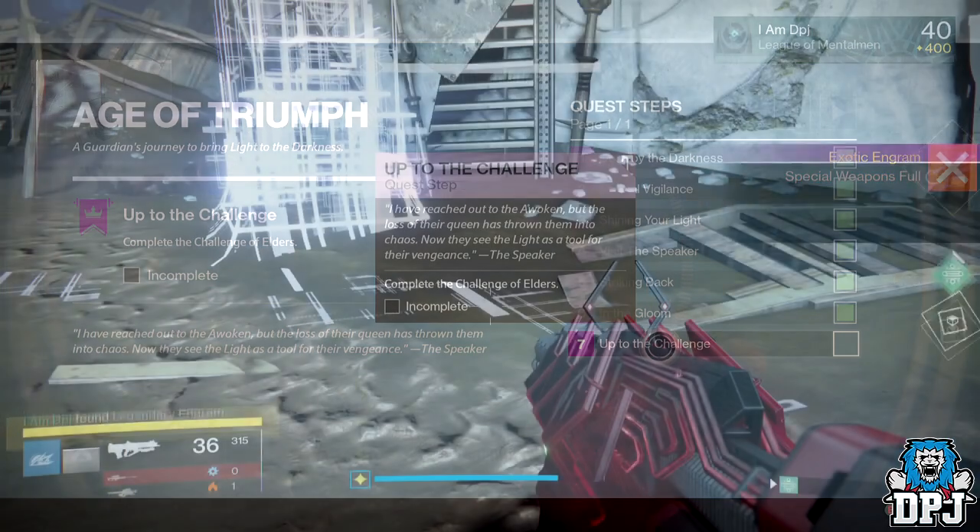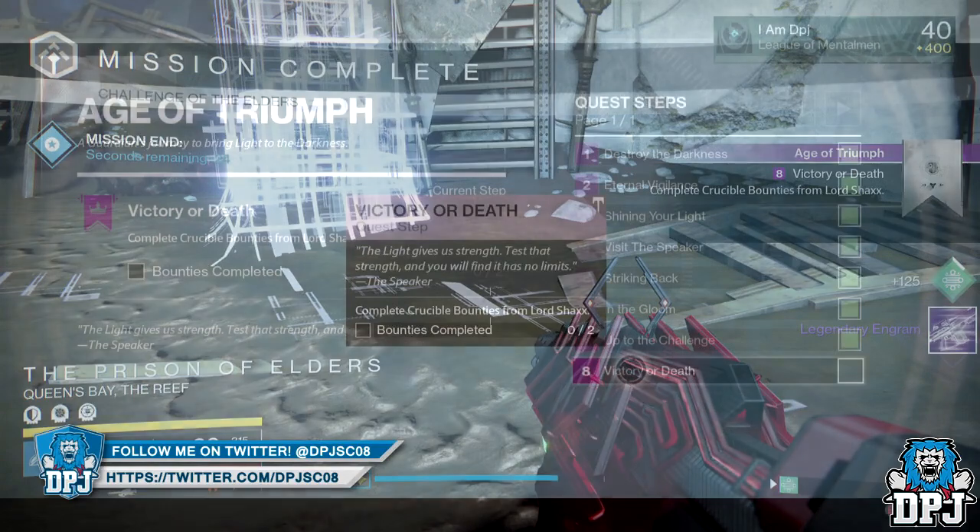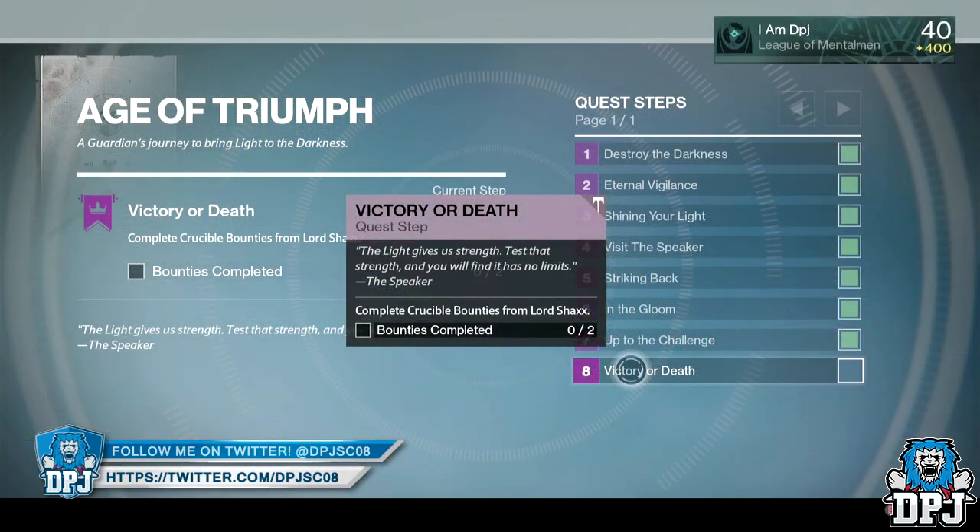Once you have done that, your next step is called Up to the Challenge, where you have to complete the Challenge of the Elders. Remember, a sigil is needed to get into the Challenge of the Elders and this can be purchased from Variks within the Reef.